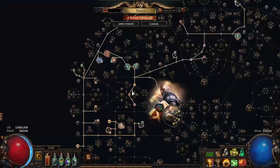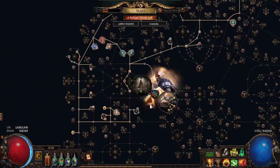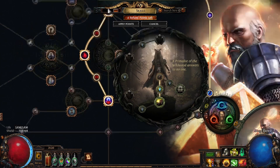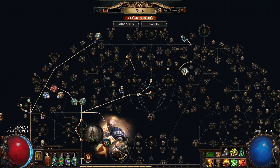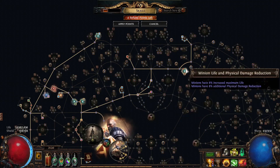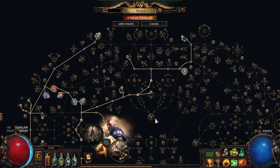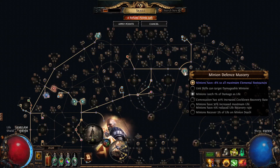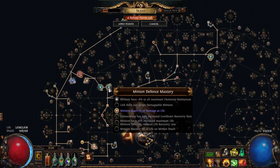I will be equipping this charm on this ascendancy as soon as I unlock it. From the passive tree I took this entire area for physical damage reduction here, and the physical damage reduction here as well, meaning I have 25% physical damage reduction from the tree. Plus that 10% from the charm, that's 35% physical damage reduction, which is huge for minions.